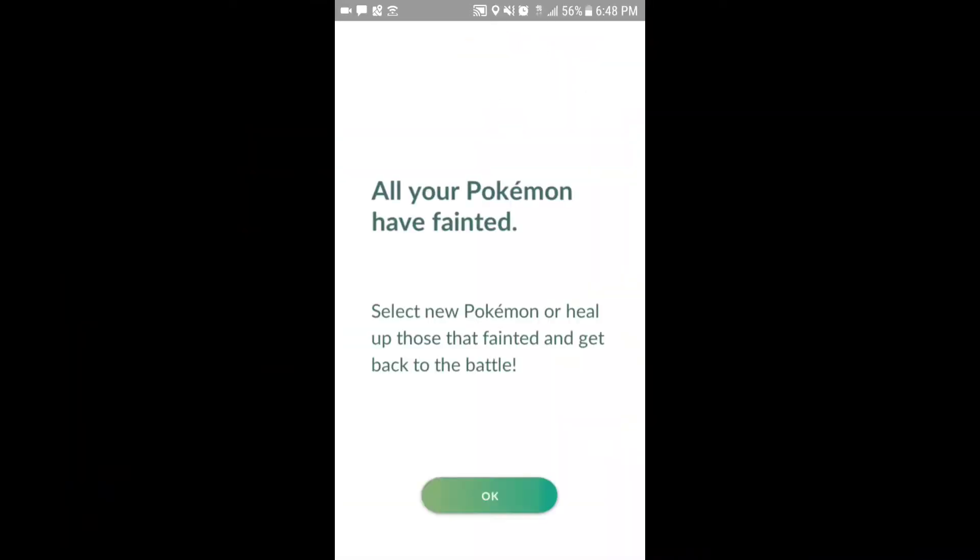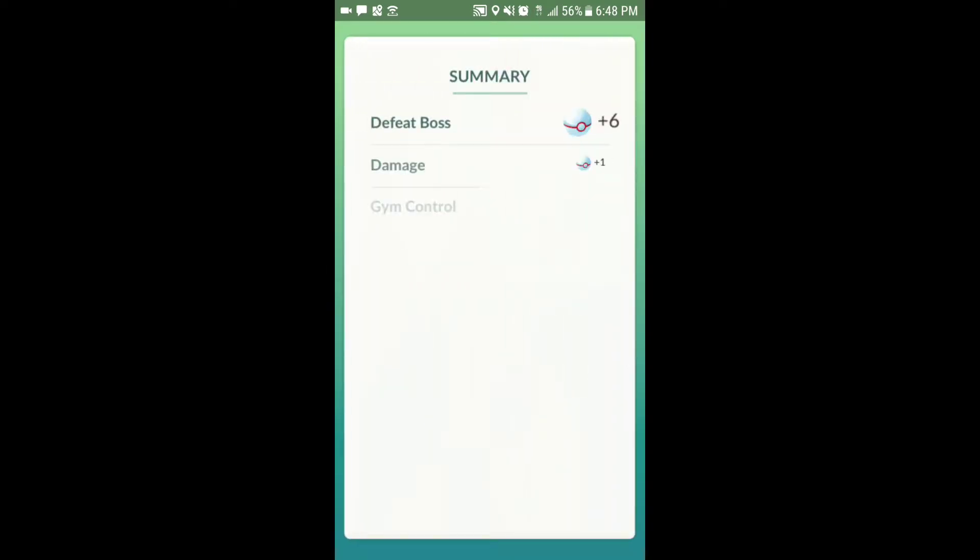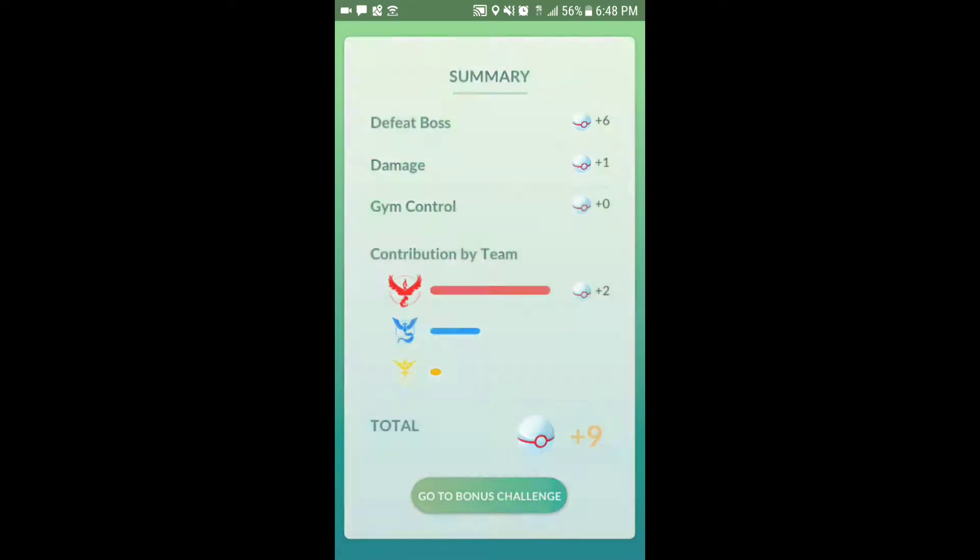It already knocked me out but it should be knocked out. There we go — Kyogre is down, getting the items right now. 19 balls. Got team contribution. Nine balls total — no time to waste catching this guy, he's got seven balls.